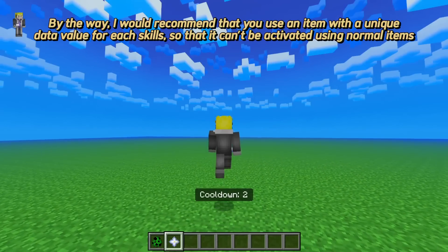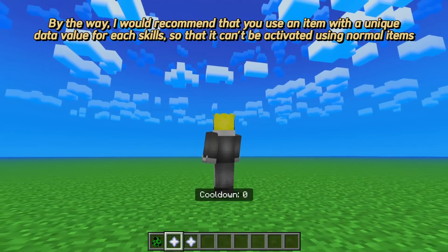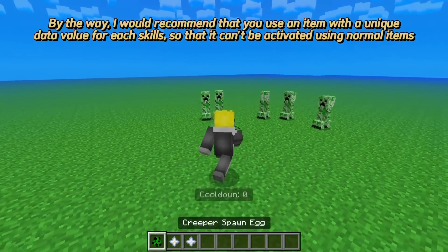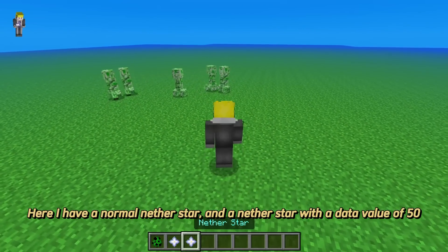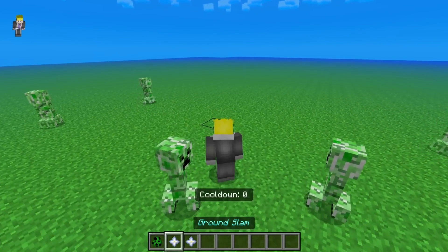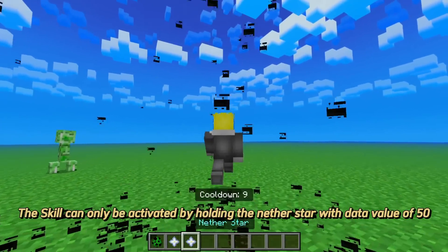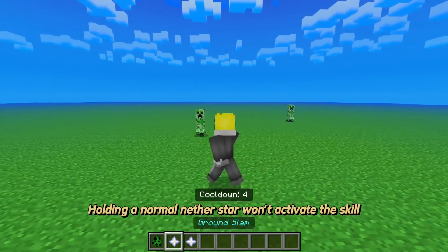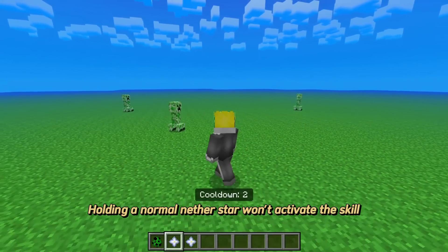By the way, I would recommend that you use an item with a unique data value for each skill, so that it can't be activated using normal items. Here I have a normal nether star and a nether star with a data value of 50. The skill can only be activated by holding the nether star with data value of 50. Holding a normal nether star won't activate the skill.